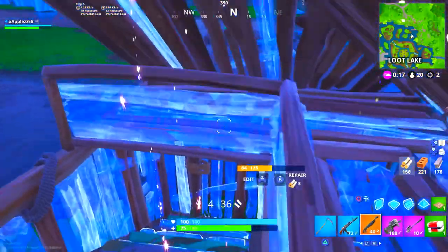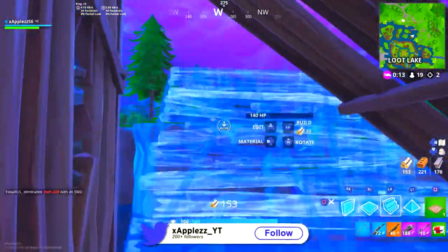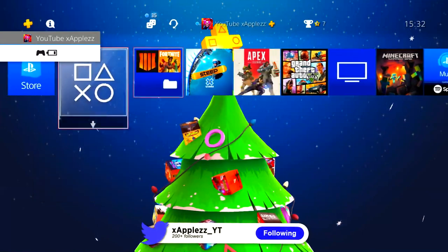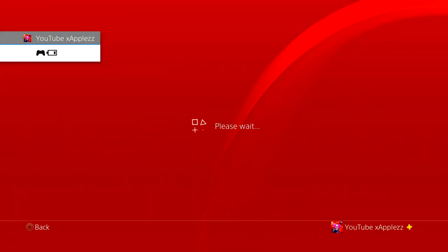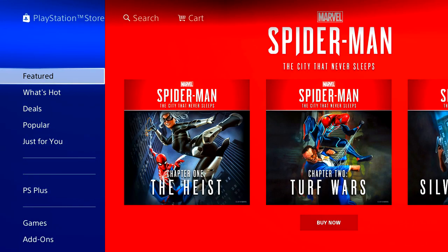It's all that future technology style, it's got its own back bling — I don't know what the back bling is called but it looks pretty cool. All you really have to do to download it is go to the PlayStation Store. It is a PlayStation Plus free skin, so you have to have PlayStation Plus or else you will not be able to download the skin.